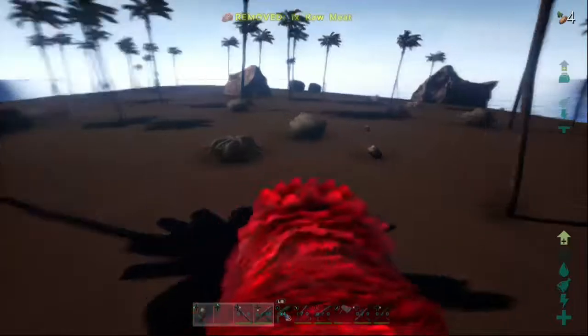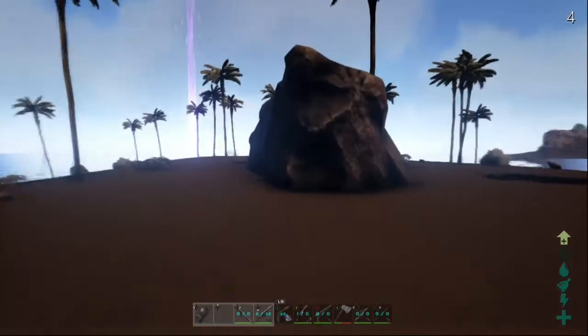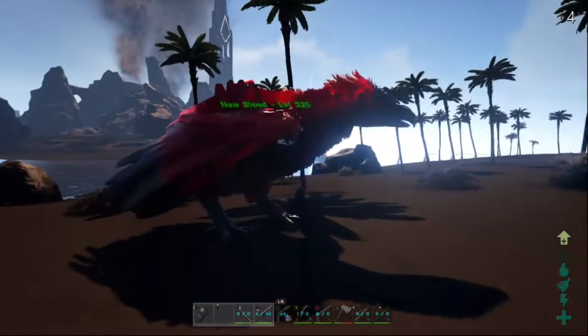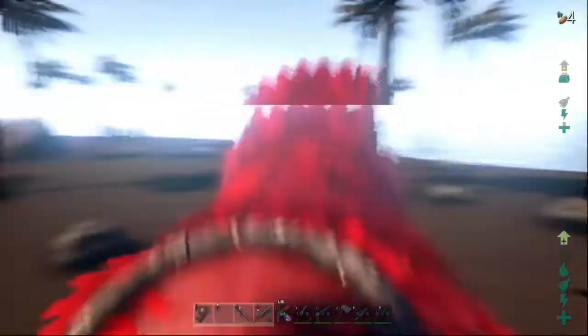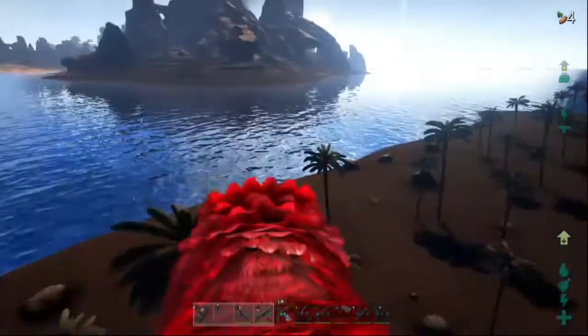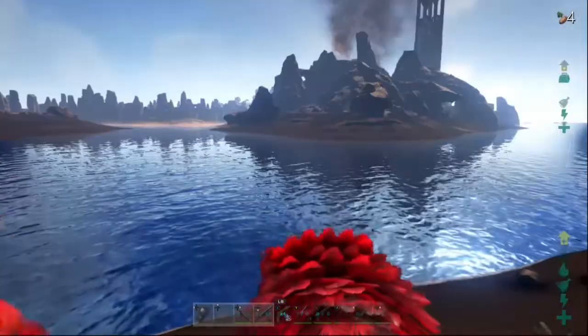The biggest thing is there are no carnivores or any other dinos, so you don't have to worry about getting snuck up on. If a dino is coming, it's probably not a good thing — you're probably about to get raided. But a good thing about this base location is that you have to bring your own dinos.